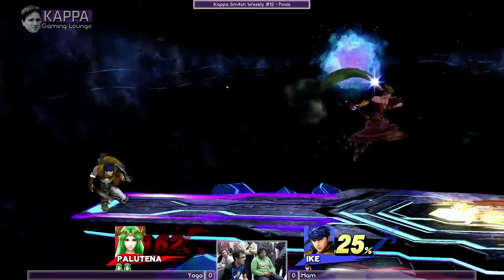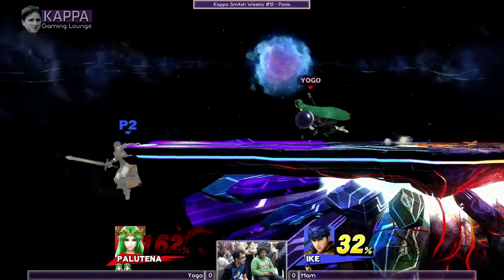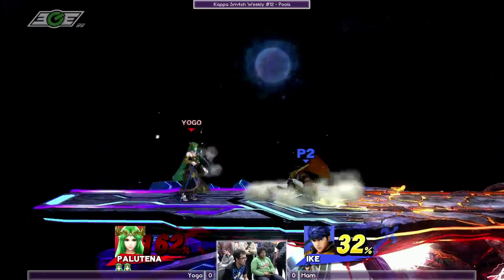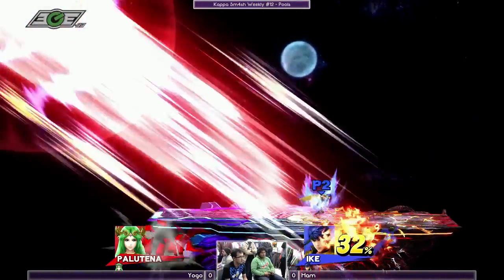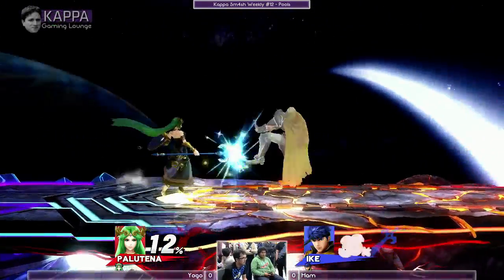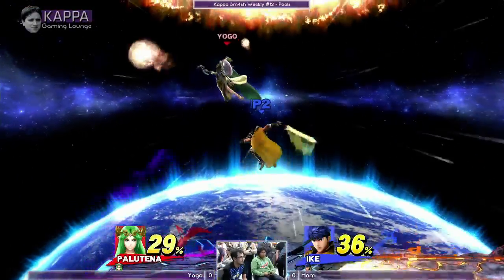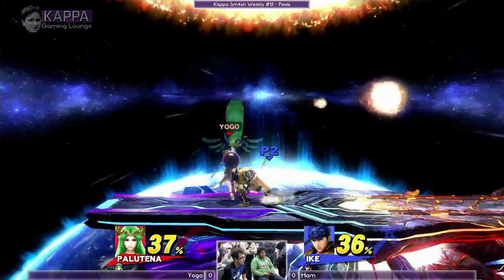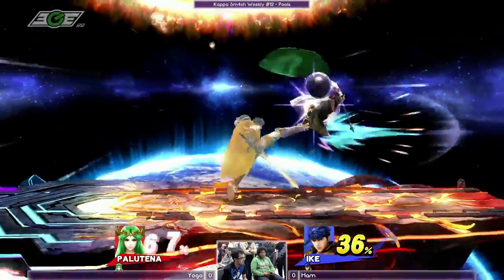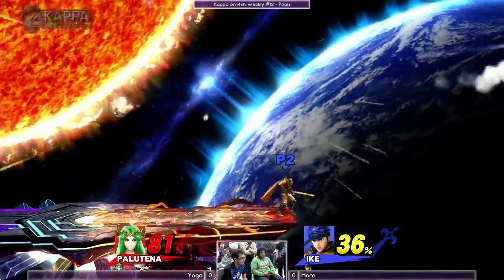Trying to go for the up smash read. Yogo's great at avoiding kill setups because you can get him up to high percent, even past max rage. He waited for the counter and just like that, Ham is back in the lead — just a couple hits, that's Ike for you.